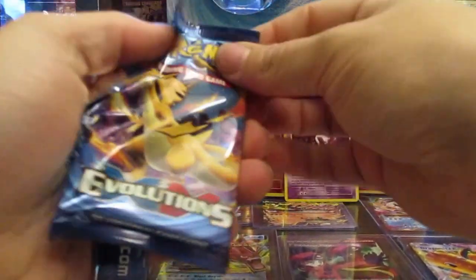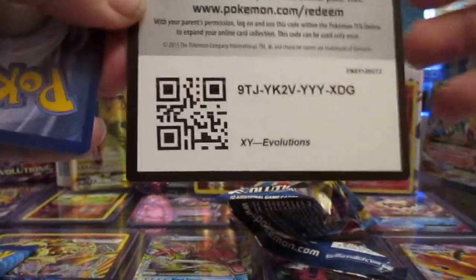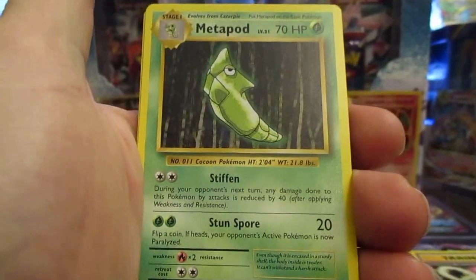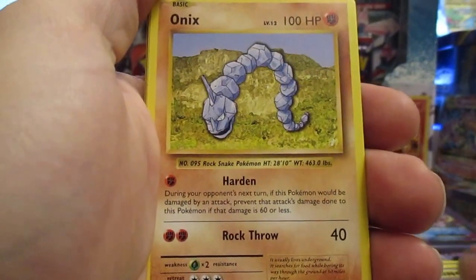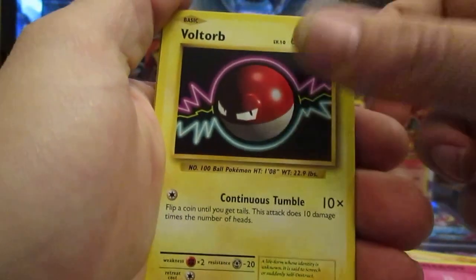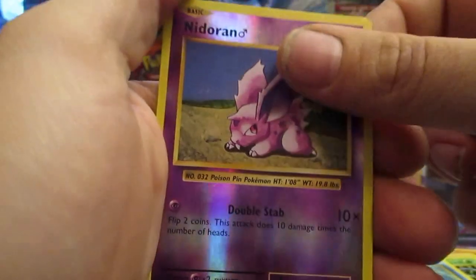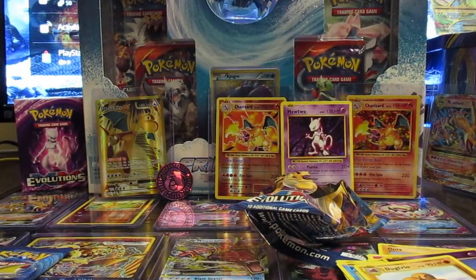Alright, first one: Venusaur Spirit Link. Second one: Metapod. Then we got a Charizard Spirit Link. That Onyx we saw in the beginning. Nice energy right there, a Voltorb, Tangela, we've got a Poliwag, a nice reverse holographic Nidoran, and a Dugtrio. Not bad, not great either, but hey, we'll take it.